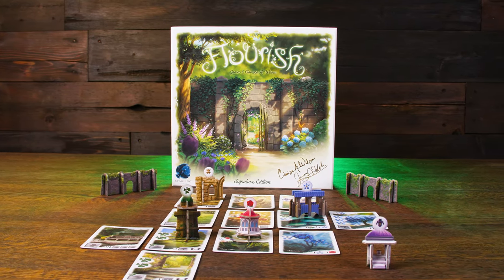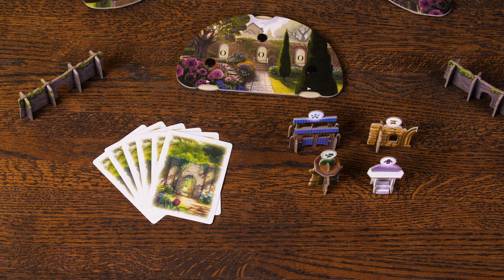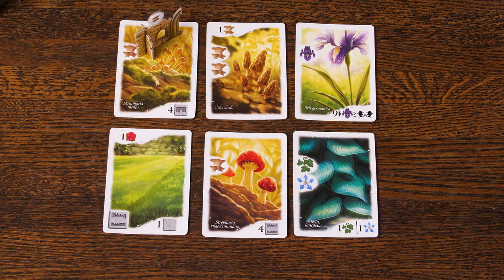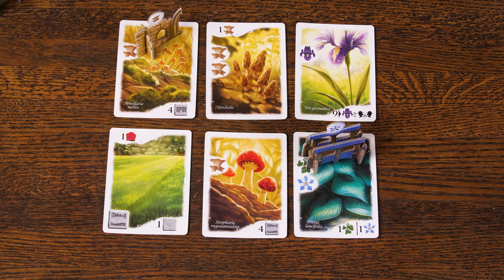The Follies expansion adds 3D buildings to your garden. During the setup, each player will be given five Follies, one of each color. At the end of each round, you'll have the opportunity to place these Follies onto cards in your garden. Each card may only hold one Follie, and Follies will score at the end of the game for cards they are adjacent to or cards they are placed on.